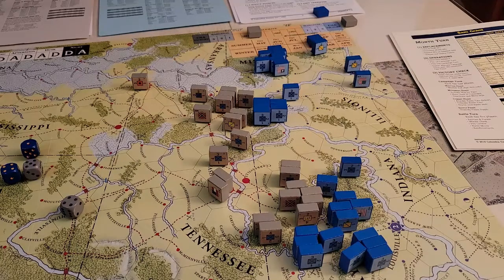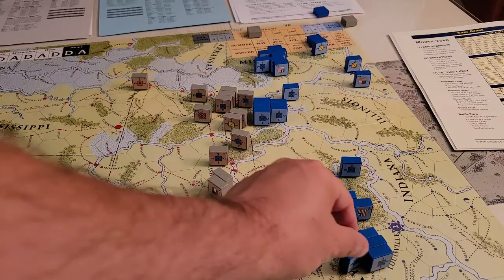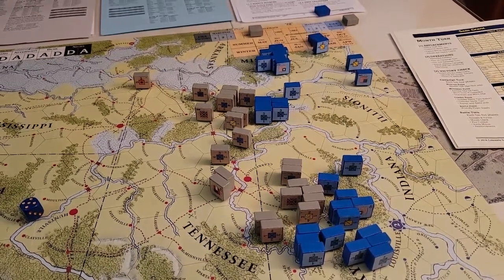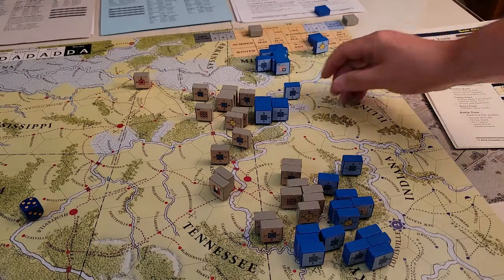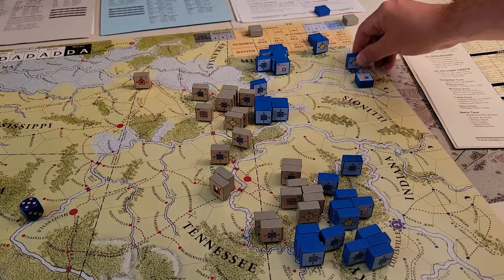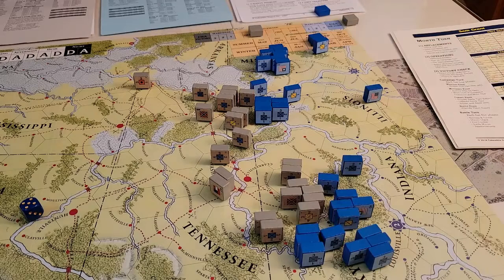I'll roll again just to be consistent, but I think we're going to be doing pass-passes here. The Union gets to go first again, and I just don't see us doing anything else here. Maybe some more strategic movement - this guy's going to go across to Belmont, and we are going to rail move this guy into Cairo and move him down like that. The Confederates aren't going to do anything.